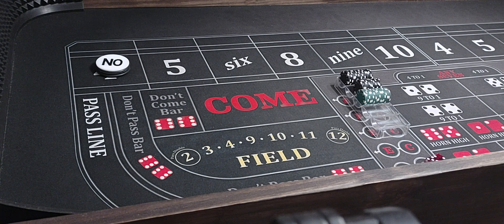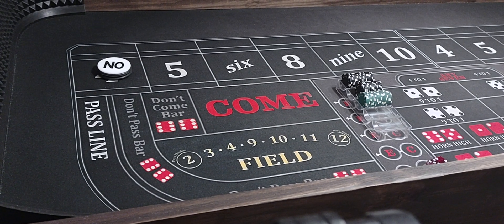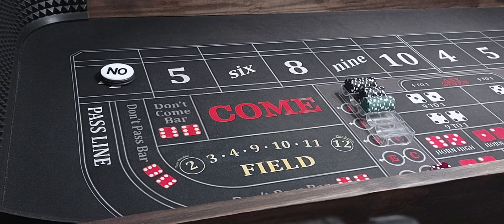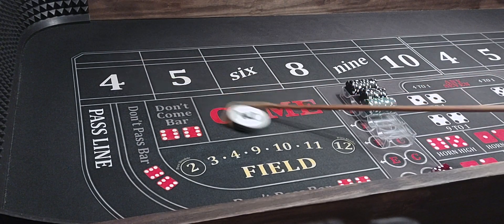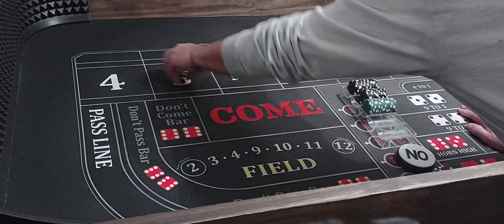Everybody's always looking for that good roll. If somebody goes on a 15, 20, 30, 40 roller, you don't want to miss out on it. So we're going to give the light side a chance today. But we're going to give it a chance with casino money, hopefully. So here's how it's going to start out. We've got our $4,000 Biloxi bankroll — you can play this at any level. We're going to lay the four for $200.